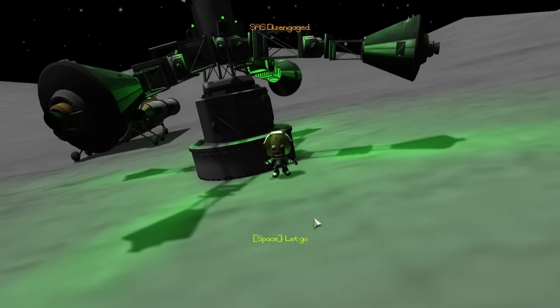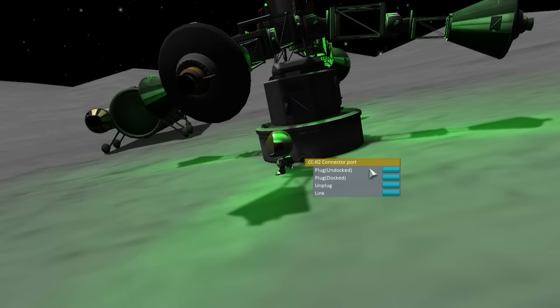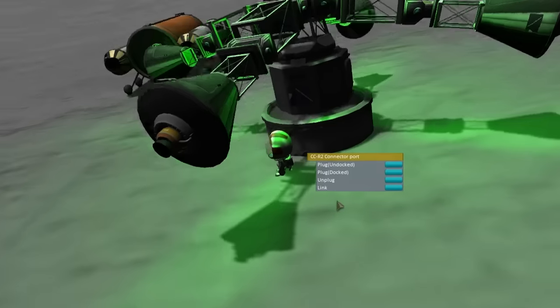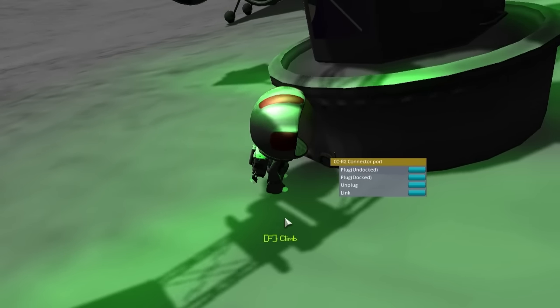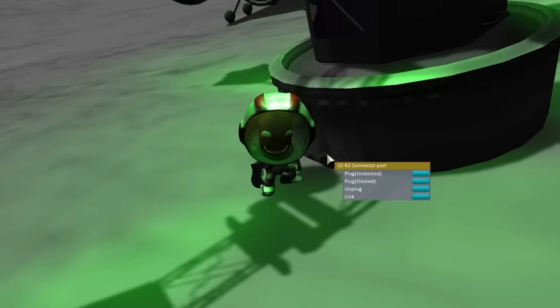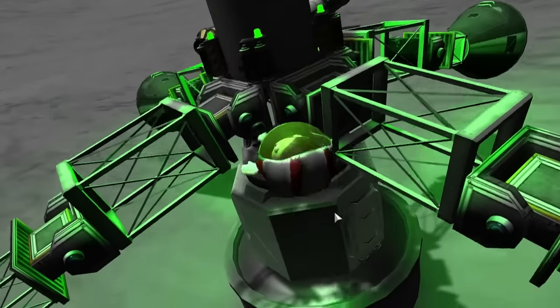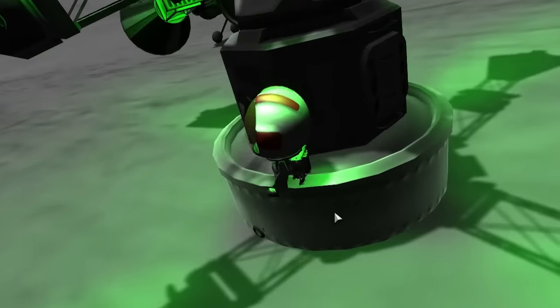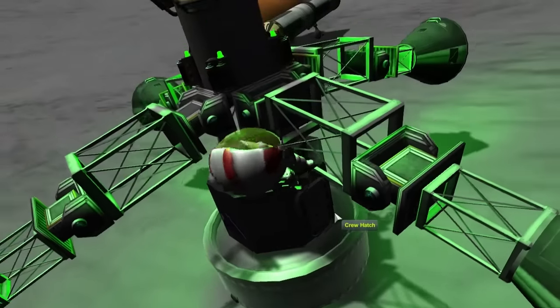Hey guys and welcome back to Twitchy Place Cowboy Space Program, where last time we were busy setting up the must-go-to resort for the moon. We were but one procedure away from making this an actual reality and getting all the monies from the contract. Unfortunately, Jeb, being the ultimate cowboy that he is, forgot to actually bring any tools along with him, meaning we had something to do this episode.